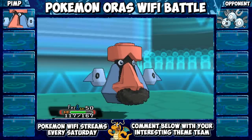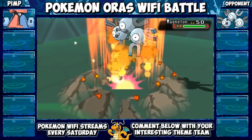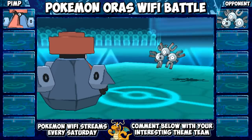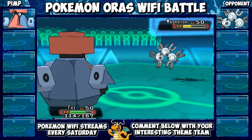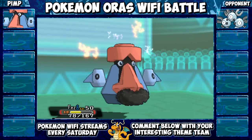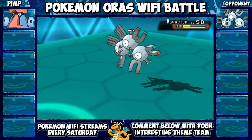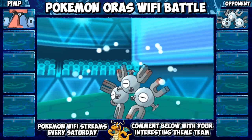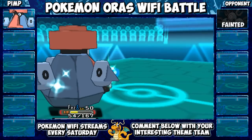This was an interesting first turn. I actually had Magnet Pull instead of Sturdy on this, so that Magneton was actually trapped in. I wasn't sure if I had Volt Switch right now because I thought you'd probably want to swap out of Probopass. They went for Volt Switch a second time so that definitely tells me they didn't have it, so I trapped the Magneton in on the first turn — really very good. Two Earth Powers and I didn't even have any EV investment in Special Attack, but it was enough to take it out. Its Special Defense is rather bad too.